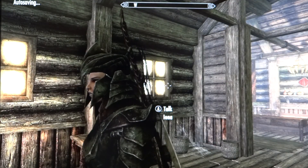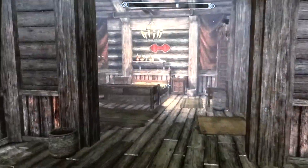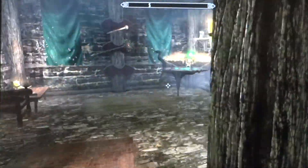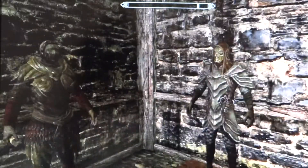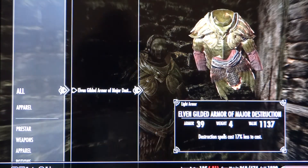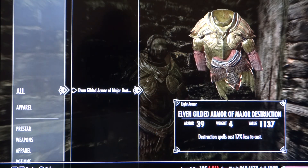It's in Rifting. Basically what happened was I have a mannequin in my downstairs of my Rifting house, and on the mannequin are two different armors. The first one is this one — if I take it off the mannequin, I take this one off the mannequin as well.